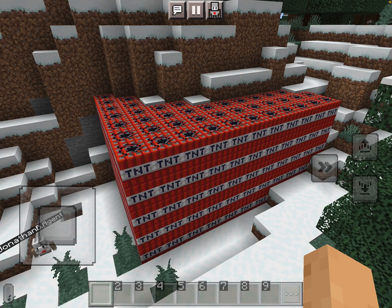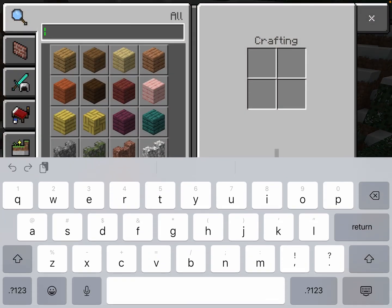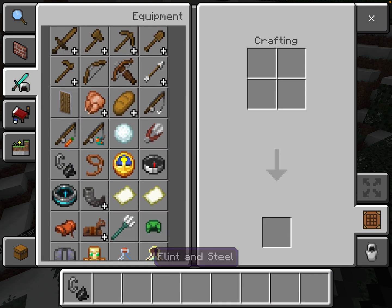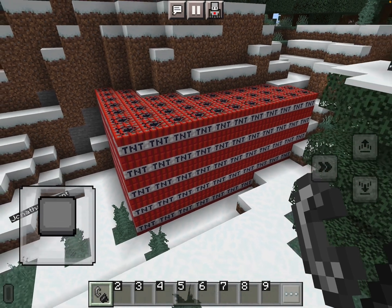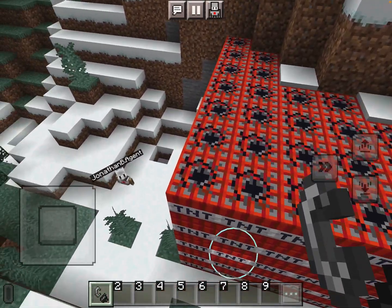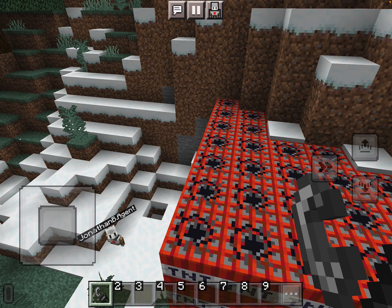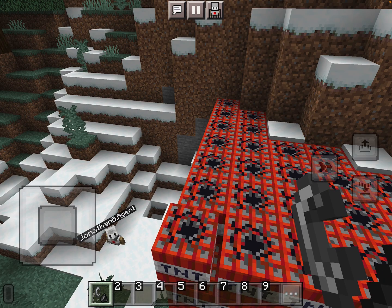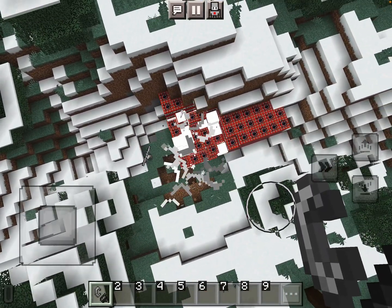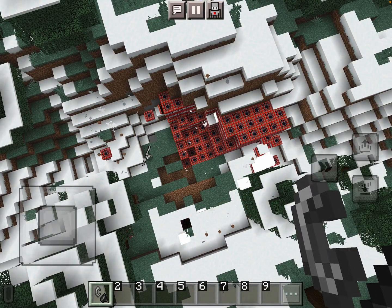Alright, let's blow it up! I know where the flint and steel is, you don't have to search. We're gonna get close to trigger it and then run. Ready? Go higher — is it gonna blow up the whole thing? Just try it — move!